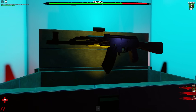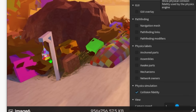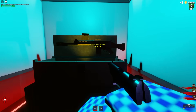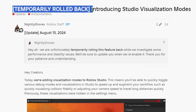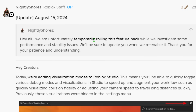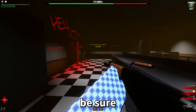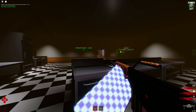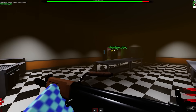If we go to the dev forum post, there's probably a lot of people excited about this because it is seemingly a big deal. You can turn on specific things that highlight anchored parts and certain types of parts. That's pretty cool. Now that I've read the dev forum post, I understand what's going on and this is actually pretty cool. But sadly, it was temporarily rolled back. They said they are unfortunately temporarily rolling back this feature while they investigate some performance and stability issues, and will update when they re-enable it. So yeah, this update is pretty cool, but you can't use it anymore because of bugs.